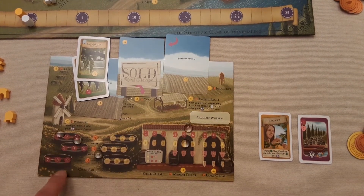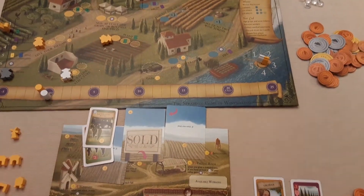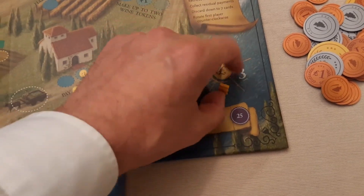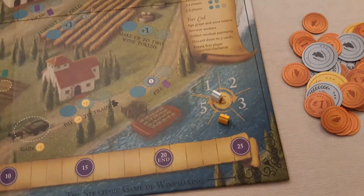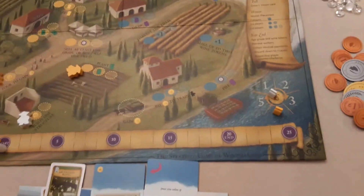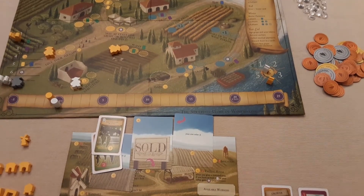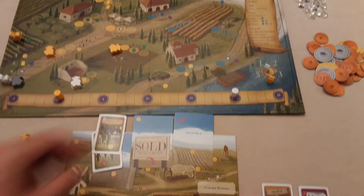Wine tokens never go beyond nine. You then retrieve all your workers for next year, collect your residual payments from the income track based on fulfilled orders, discard down to seven cards, and rotate the first player counterclockwise. Then you go back to spring and pick wake-up positions again, continuing through the seasons year by year.